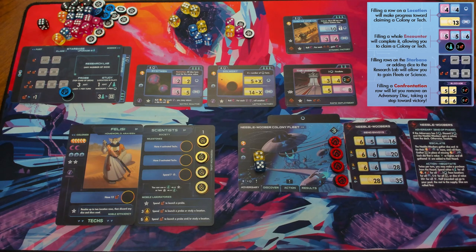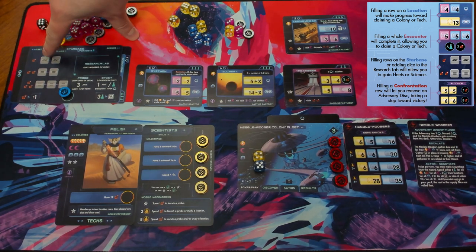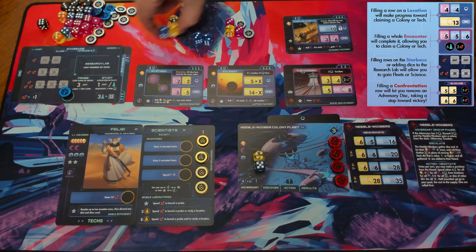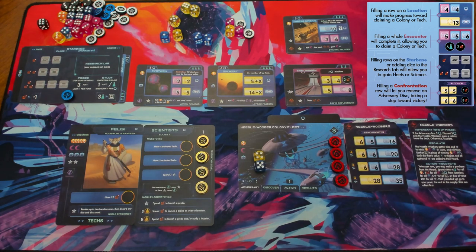The Starbase is the home for misfit dice you can't use elsewhere, or you can just throw dice there to bolster your fleet and science supply. The Starbase boxes are gray, meaning any color dice can go there. The top row accepts any two dice for one fleet. The second row requires a pair of the same value for two fleets. The bottom row requires three of a kind. As you upgrade the Starbase, those conversions get better.